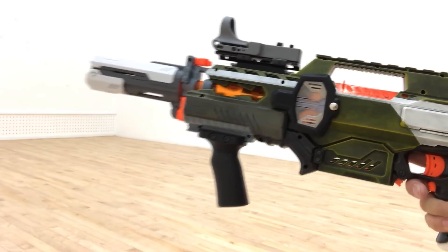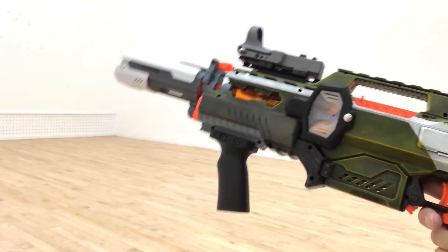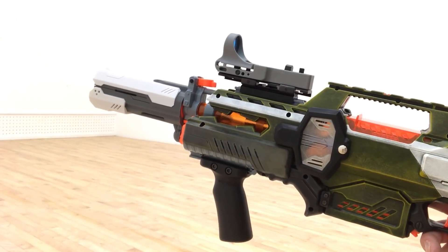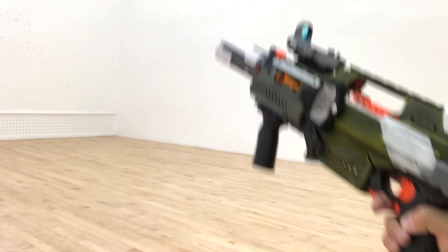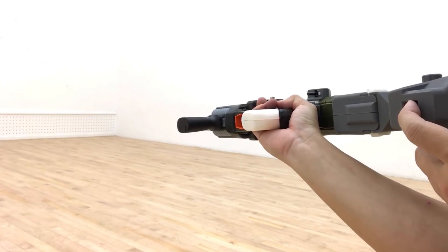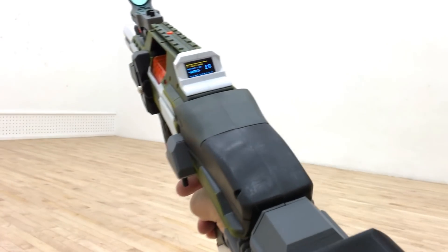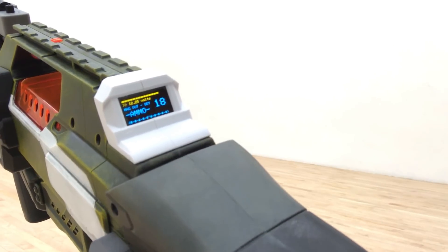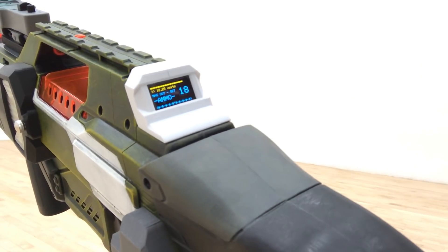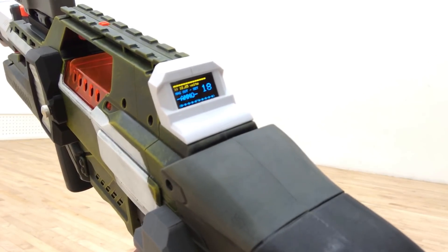Hi guys, so today this is the demo for my Rapid Strike that I made over here. For the title itself, you know that you can load two different programs inside, so this one is the traditional one. You can turn on the blaster here, and you can see that it's now in traditional mode. The ammo is out, so the first feature is that you can detect the magazine — the default is 18 max.